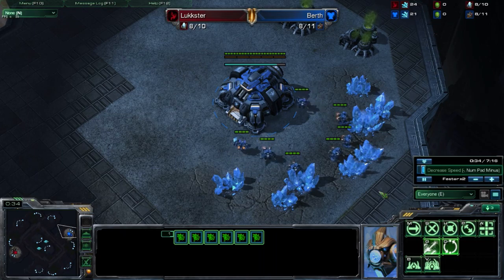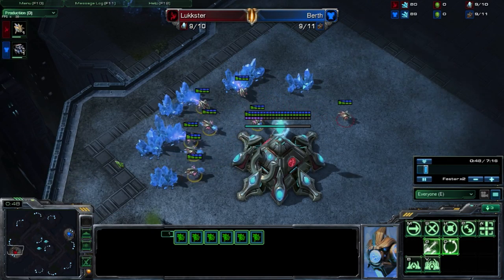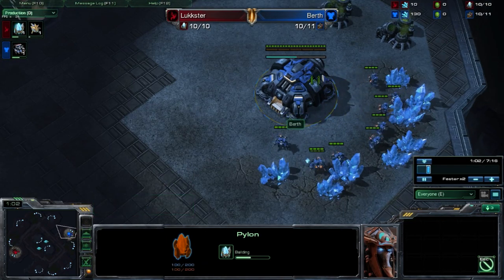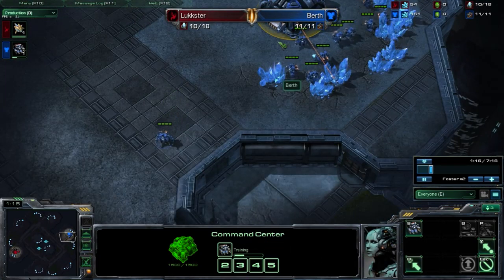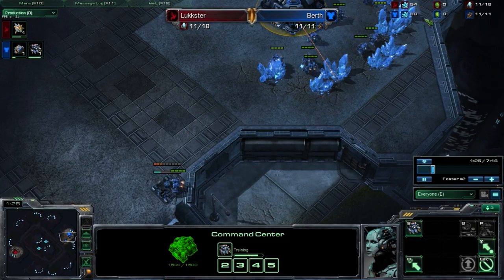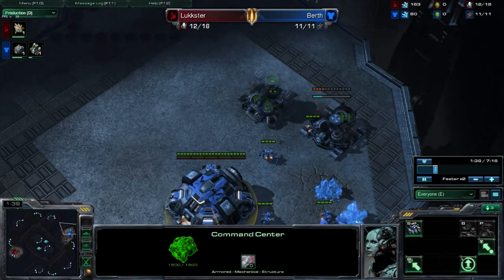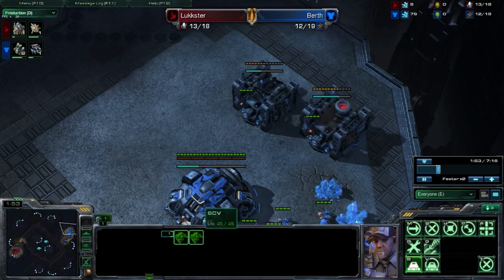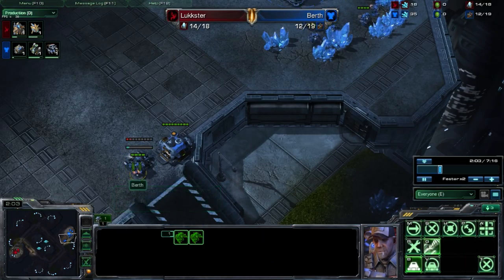Everything looks pretty standard right now, nothing really has changed — supply depots, pylons — pretty standard for Luxster. I don't know why Birth should be getting a supply depot right now; he has enough minerals, but he's supply blocking himself, which isn't good, because now he can't build anything. He's continuing to supply block himself, getting 1 and 2 refineries, going for a double gas strategy. This is unorthodox — usually you get a gas first for a quick banshee. Now he's getting another supply depot before barracks, clearly afraid of being supply blocked once again.